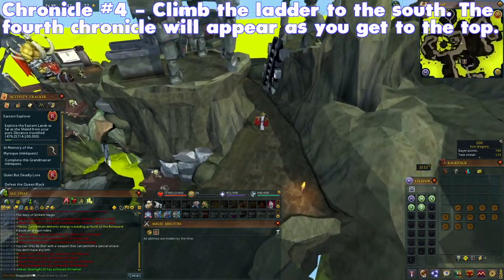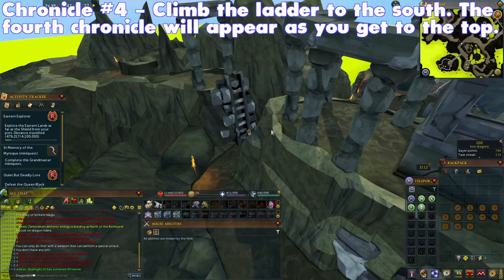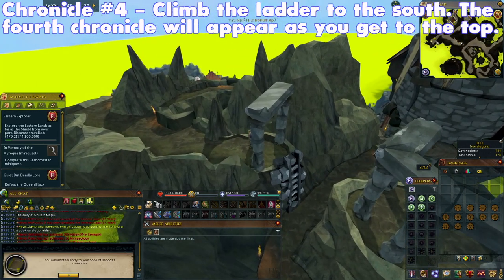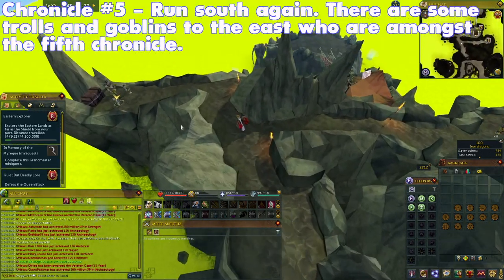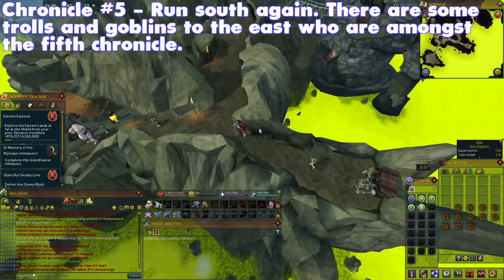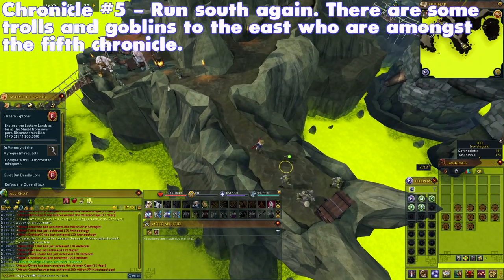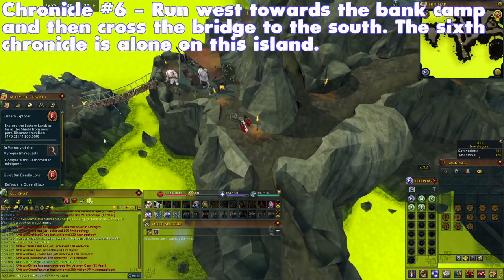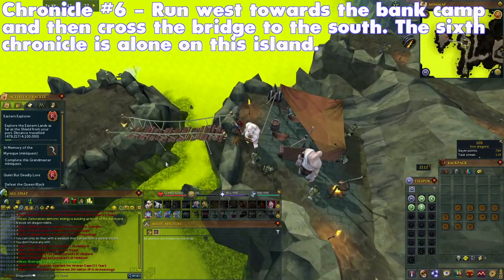Climb the ladder to the south. The fourth Chronicle will appear as you get to the top. Run south again. You will see some trolls and goblins to the east — run over to them, as they are amongst the fifth Chronicle. Run west towards the bank camp, and then over the bridge to the south. The sixth Chronicle is alone on the island.